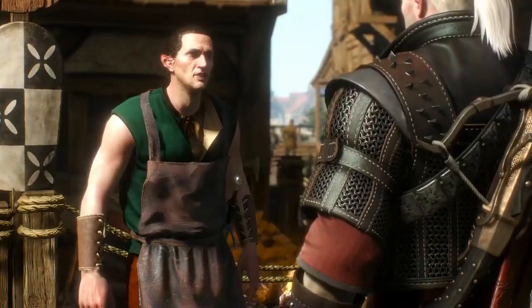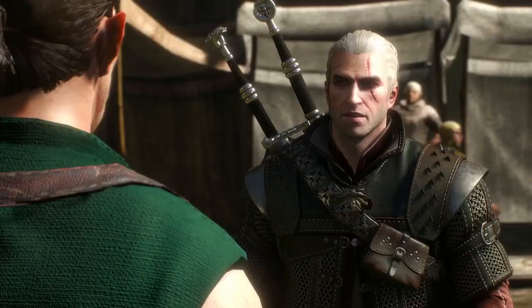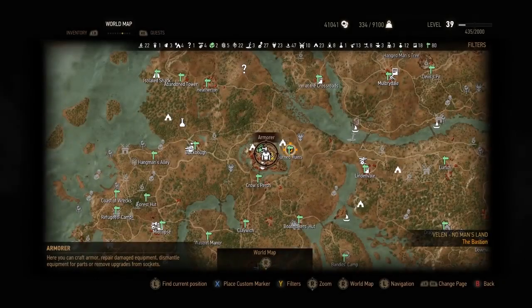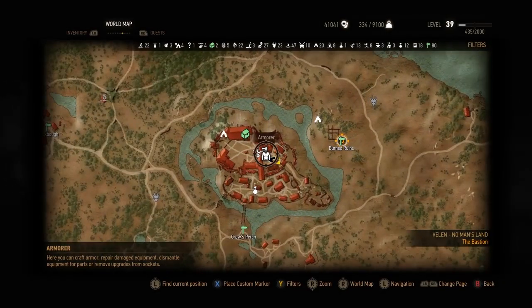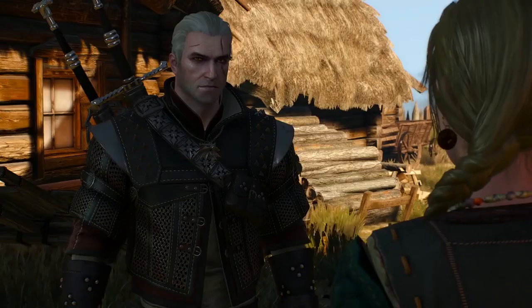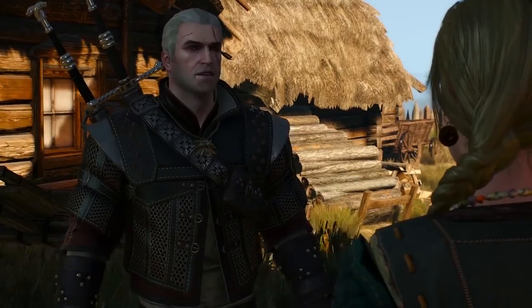For an armor at a master level, you'll need to help Johanna at Crow's Perch. Once there, she'll be ready to assist with witcher's armor.